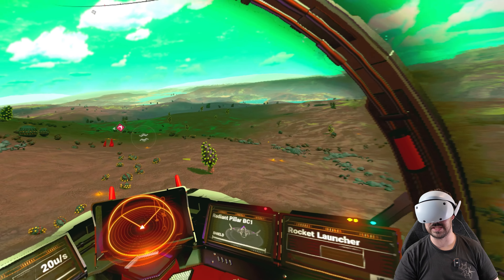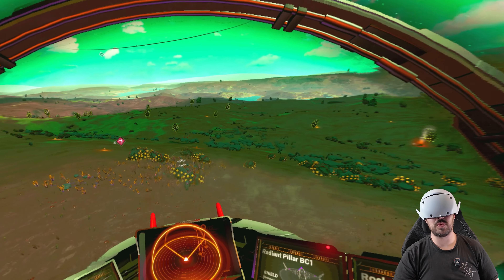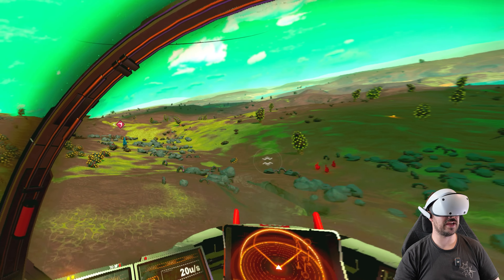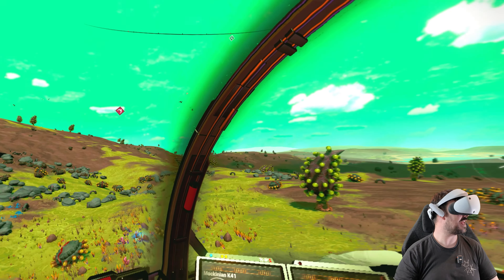Let me slow down a little bit and appreciate this. Well hello there, bulbous bean plants. You know, there's one thing that I've never seen in all of my time in No Man's Sky and that is one of these giant earthworms flying out of the ground. I've always wanted to see it — never have succeeded.